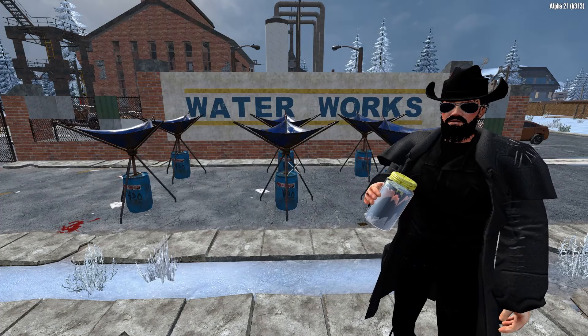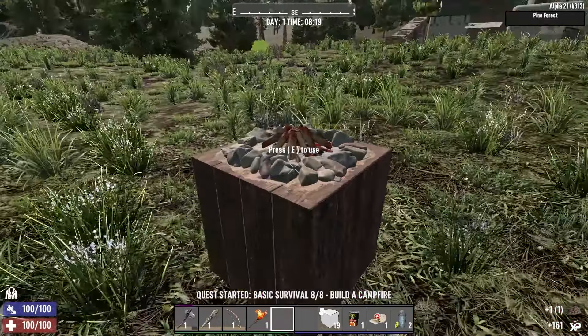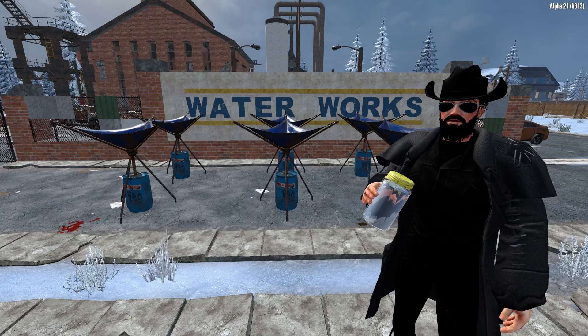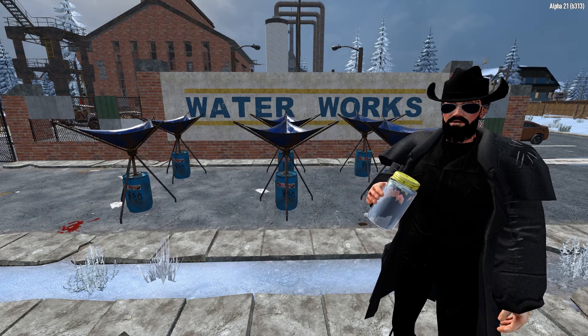Basically wherever you got drinks previously in Alpha 20, it's now murky water city. Keep a hold of all your murky water and craft it into boiled water at the campfire with the cooking pot — problem solved. If you want to speed up the crafting time you can spec into Master Chef, or if you have multiple cooking pots, make multiple campfires. Why not?